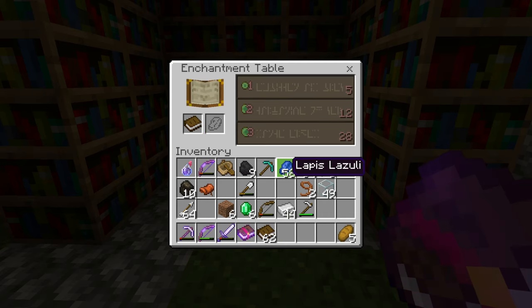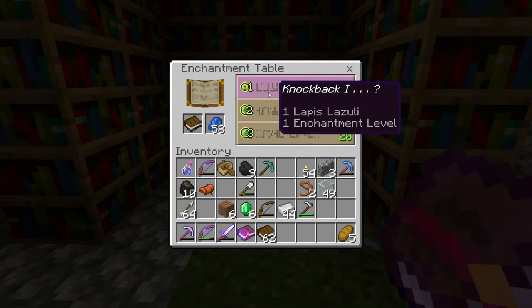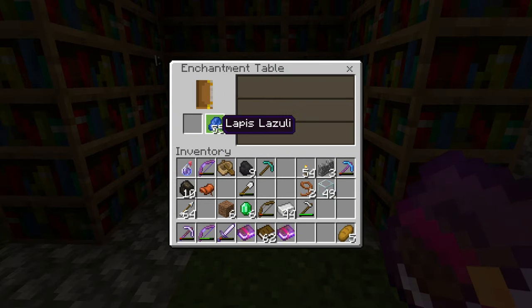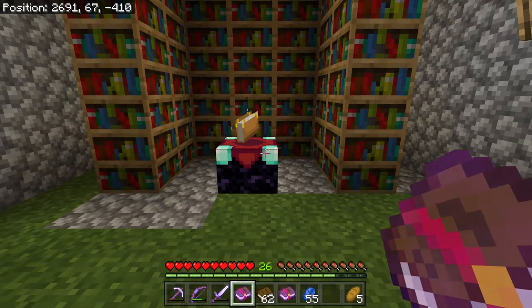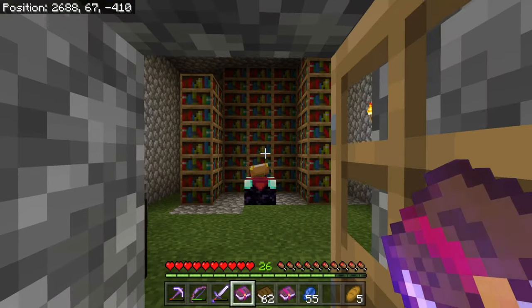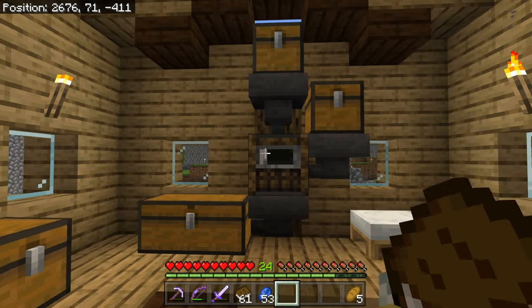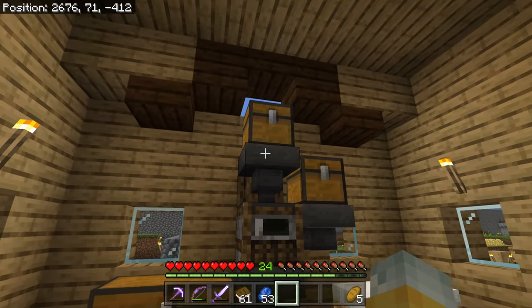If you put a book inside the enchantment table and give yourself a shot — for example Respiration 3, not really interested — but if you click it, as you can see Fortune 3 underneath that one, that's a really good enchantment for a pickaxe. So you can obviously just keep enchanting tons of books. Everyone's probably asking, 'But I don't have that many levels — I don't want to waste all my levels just enchanting books.' Well, that's why you have to have an OP XP farm in your world.